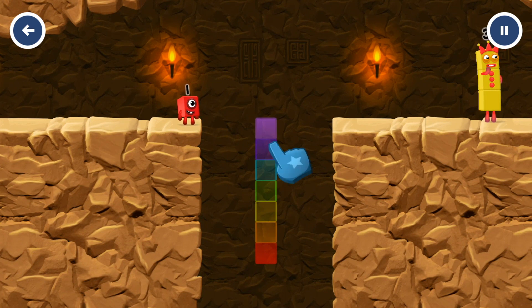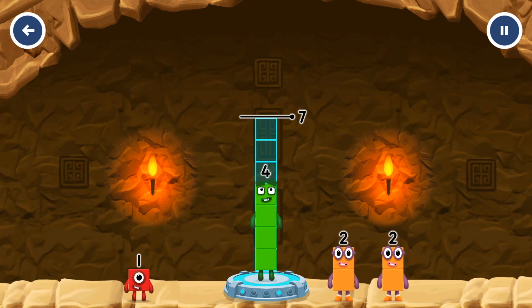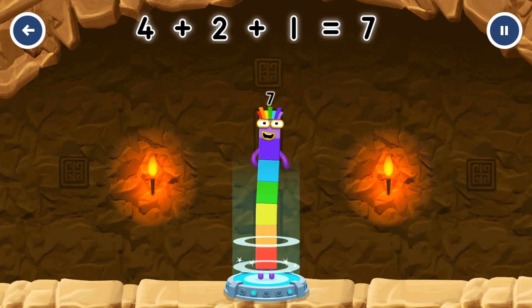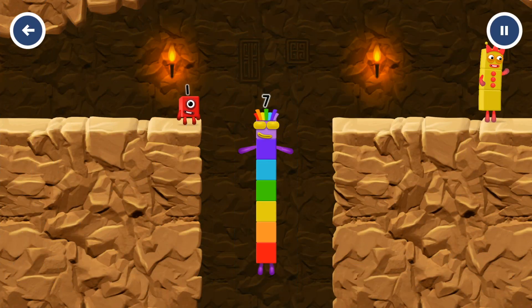Tap now. Add number blocks to make 7. 4, 2, 1. You solved it! 4 plus 2 plus 1 equals 7. I am 7! Excellent!